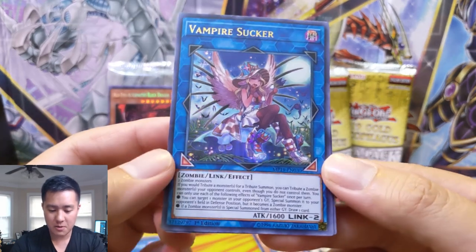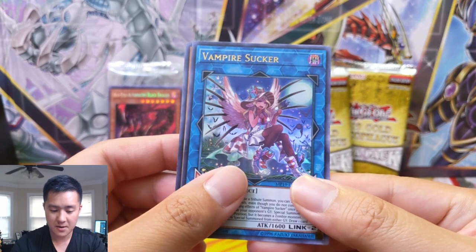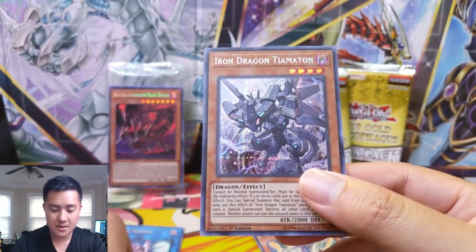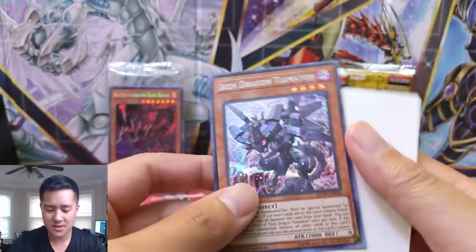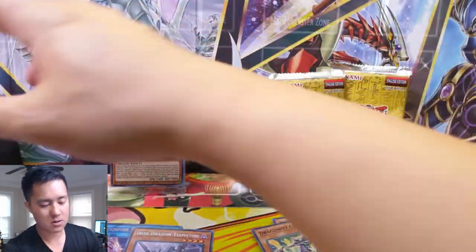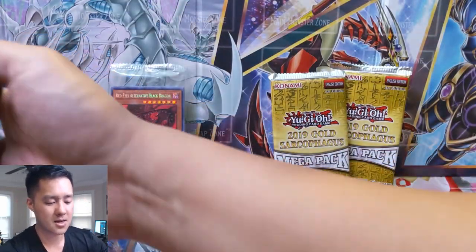Witch's Apprentice — I'm a big fan of these — Vampire Sucker. I don't remember what set you're from but I think we pulled you at one point. And for the first pack we have effect monster Iron Dragon Tiamaton. I think this was a pretty good hit in its original set. Not a home run but I think it's a solid pull. We got our wrong sleeves — these are the Pokemon sleeves — let me just flip this box upside down.